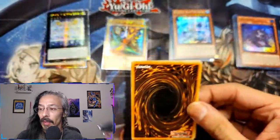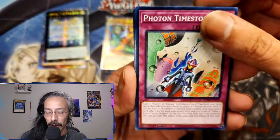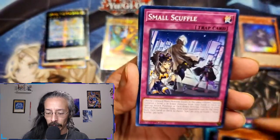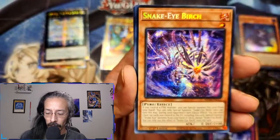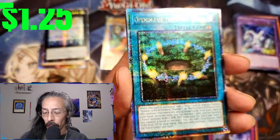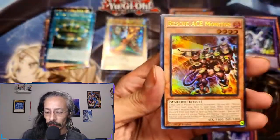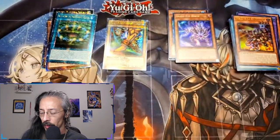There is an alt art prismatic secret and a QCR — beautiful, beautiful artworks. Alright, Dust of a Worm, Snake Eye Birch, and Opening of the Spirit Gates, Camera Fusion, and Monitor. Okay, forgot there was some Rescue Ace stuff in here.